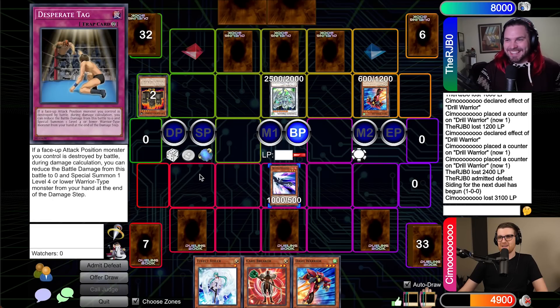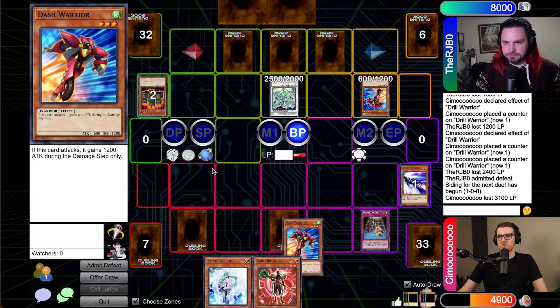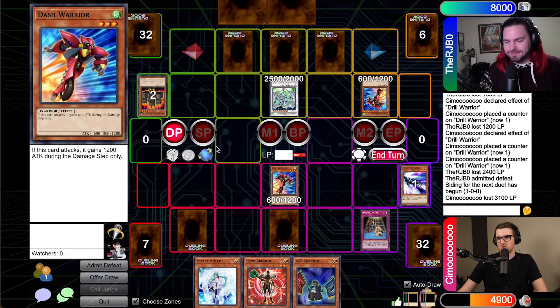My Dash Warrior is in attack position. Why don't you attack, buddy, and see what happens? I think maybe I will not — I'll pass the turn. One time Drill Synchron! We tried. The problem is I'm going to have to bait all this nonsense out eventually. Let's go to battle — attack your Dash Warrior. I'll Desperate Tag this for Card Breaker. And then I'll attack into your face-down with Stardust. It is an AD Changer. I should have attacked that with the Drill Synchron. Draw. I don't think that is good enough. Set one, and I sadly have to put Card Breaker to defense and pass.